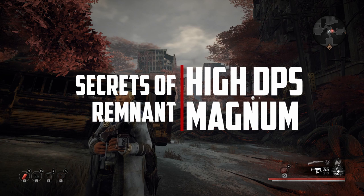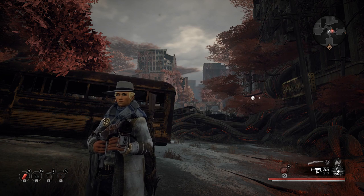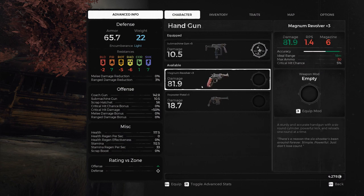Welcome back to the channel. Today we are looking at another secret from Remnant: From the Ashes. This one is how to get the magnum revolver, which has an incredibly high damage per shot. It's one of my favorite weapons and you can easily crit for 400 plus damage early game if you pick this thing up.